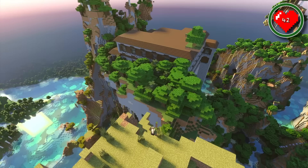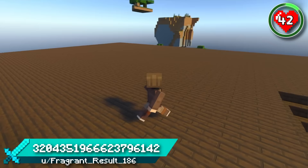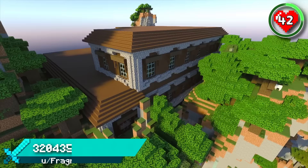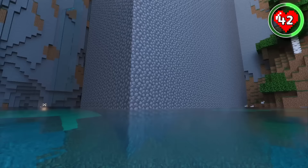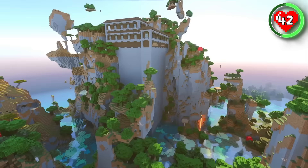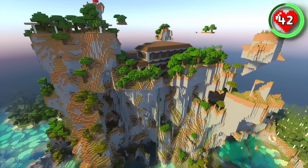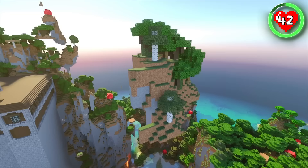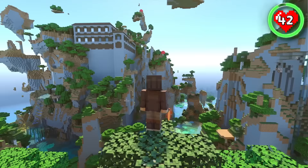Imagine one of Minecraft's rarest structures being right under your feet as soon as you start the game. It's possible with this seed that spawns you right on top of a woodland mansion. Just don't get too close to the edge, because this mansion sits high up on a cobblestone tower thanks to generating in a windswept forest. It's truly a sight to behold. This would make a great mega base right at spawn. Circle around the mansion to find floating islands and epic cliff faces — this seed gives off strong amplified vibes.